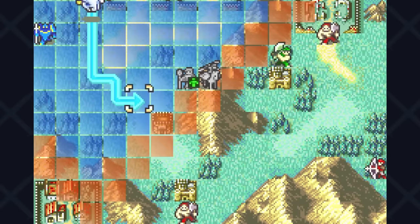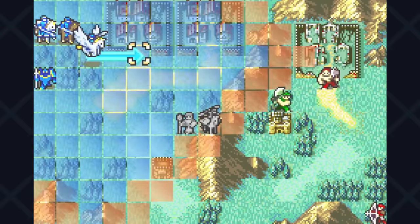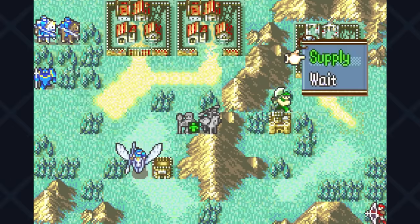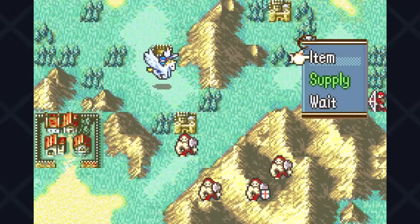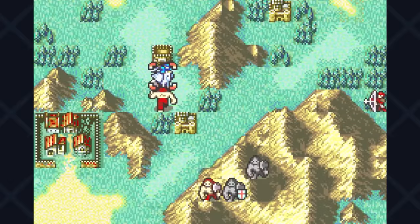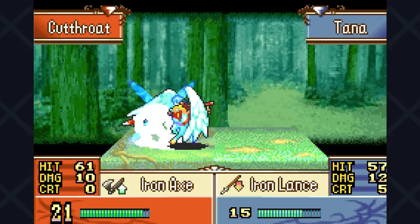Chapter two will be its own unique beast as Tana has to face only bandits and this time she can't hide in the mountains. While Pegasus Knights have insane mobility, which I believe will give us a great time on this run, it does have two downsides. The first one: archers deal three times damage to us, and there's one on this map. The other is we don't get any terrain advantages — no defense or avoid bonuses from forests or forts, which is usually an essential strategy this early in the game.